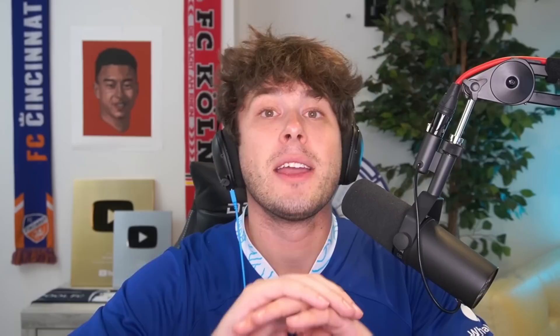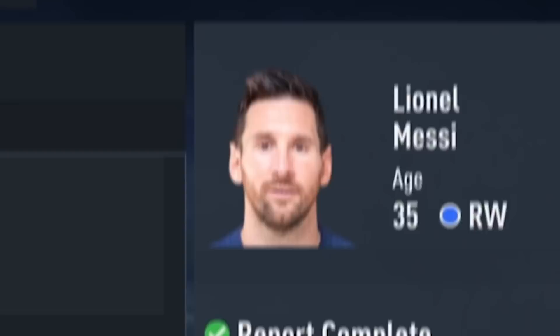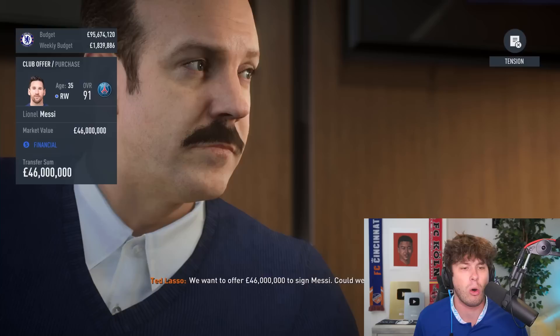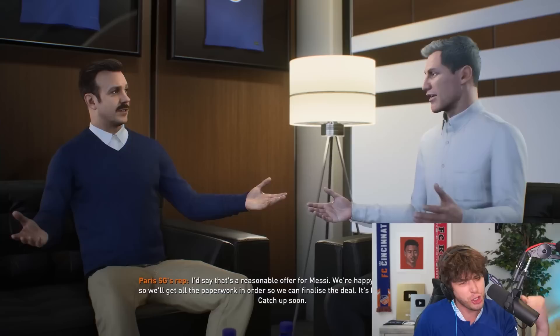I could even bring Gareth Bale back to the Premier League, but I don't think I'll go that far — this is only one season. This is a completely unrealistic signing, but I'm going to go for this man. Valued at 46 million pounds, Lionel Messi is old, but since this is one season, he would genuinely be the perfect fit. Let's see if we can bring Messi to Chelsea. Into negotiations — should I just offer what he's valued for? I feel like they won't want more than that since he's so old. Messi obviously should sell for more than this.